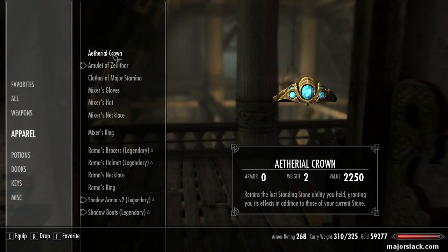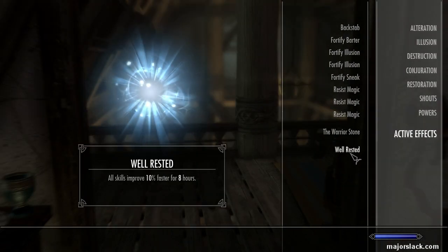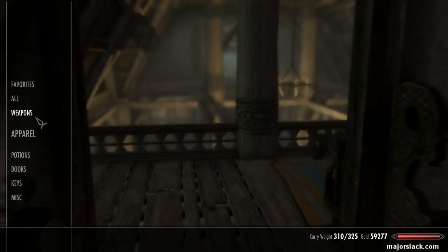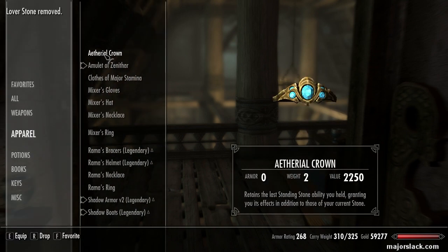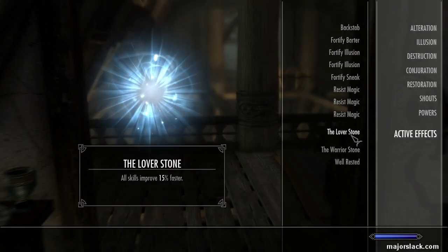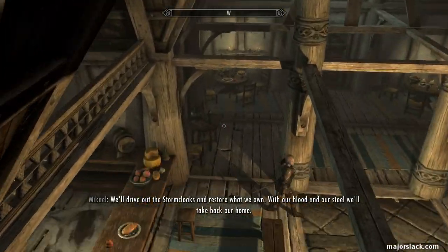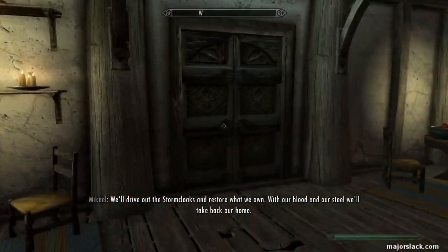Sleep for an hour, then add the Ethereal Crown back on. It glitched out again — let's take it off and add it back on again. Lover's Stone removed... Lover's Stone added back on. Check out the active effects — Lover's Stone, Warrior's Stone, and Well Rested. So now smithing is leveling up 45% faster.